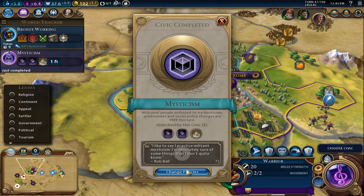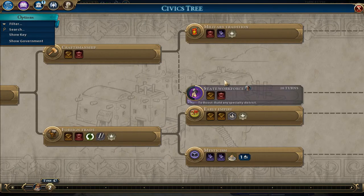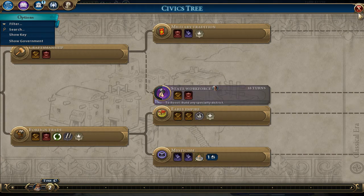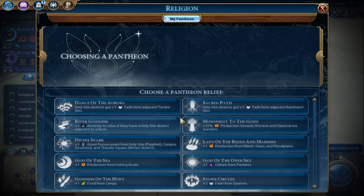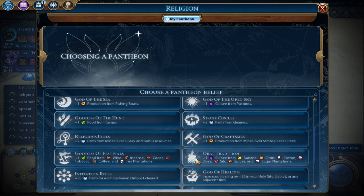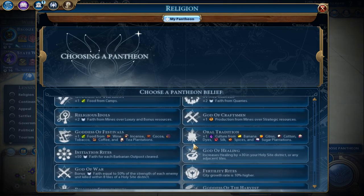Let's choose our civic — open civic tree. We need to check what's needed here to boost things, but we're tied up right now. Let's heal up and choose a pantheon. Do we have any river-type tiles? Let's go with oral tradition — yeah, we're actually going to do that.